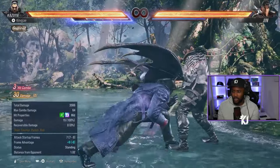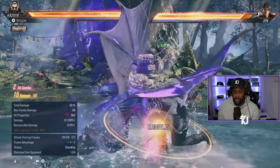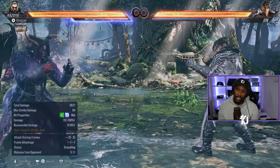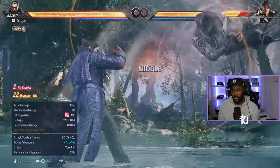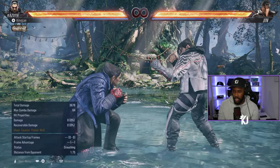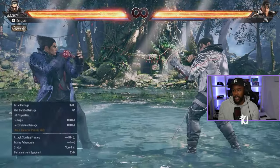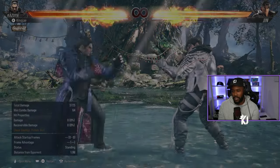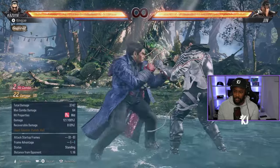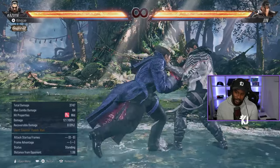Down, down-back 1 into down-back 1,2 is a natural combo — it's cheap and it's actually a 13-frame punish, which is really good. Then you also have while-standing 1,2: if you block a big low you'd either use while-standing 2 (16 frames) or while-standing 1,2 (13 frames). With while-standing 1,2 you get a launcher — a roughly 30-frame punish into a juggle.